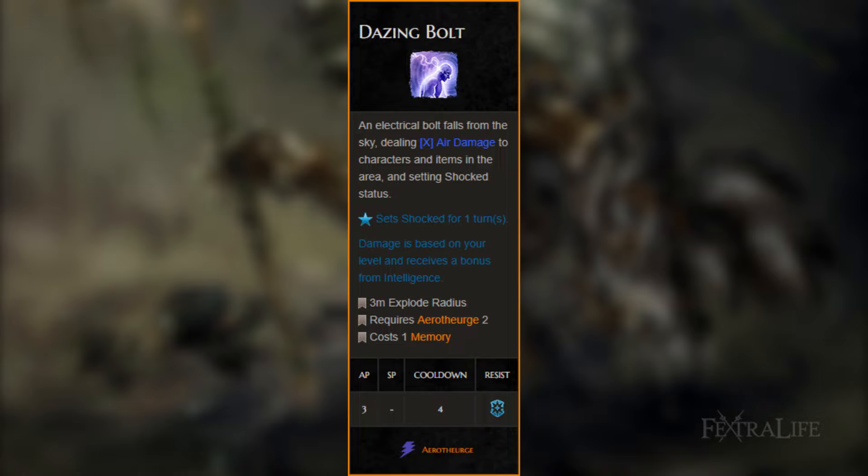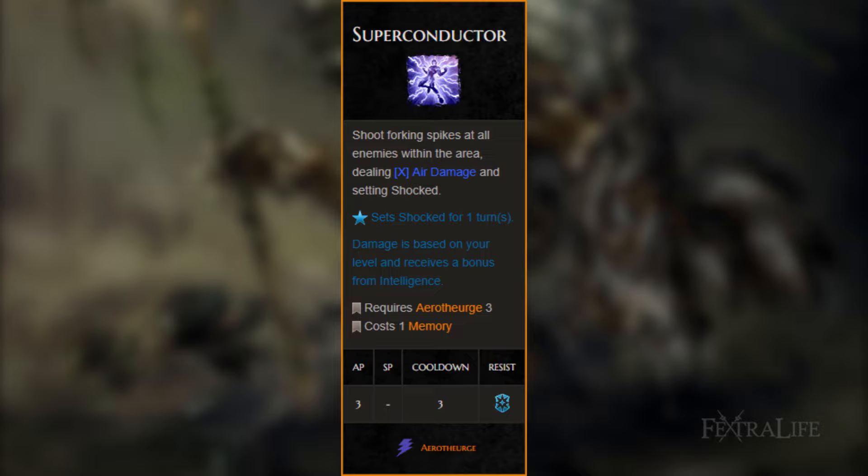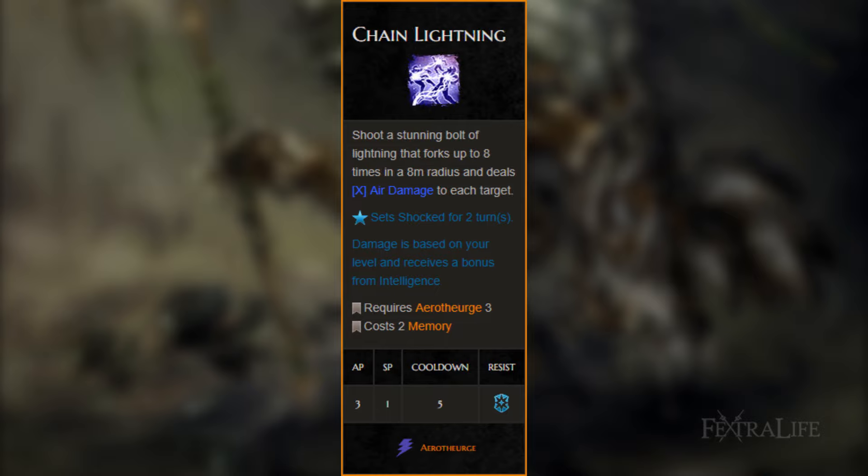Dazing Bolt: has a hefty cost at 3 AP, but deals substantial damage in a small AoE. This skill can often one-shot enemies if it crits — a great way to get an easy kill on turn 1 or 2. Superconductor: really good damage in a large AoE around the player and only has a 3-turn cooldown. This is a great way to stun nearly every enemy around you in 1 turn. If not, follow up with Vacuum Aura to silence and/or stun them. Chain Lightning: hits up to 8 targets and has extremely good range. The damage on this skill is also higher than Closed Circuit, which has a very small AoE. Use this when you can't seem to get close to your targets.